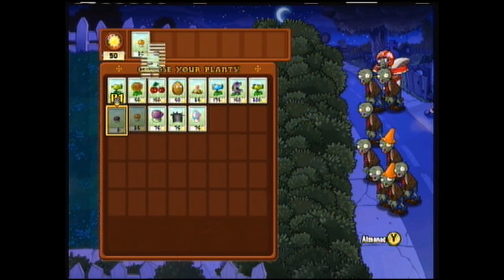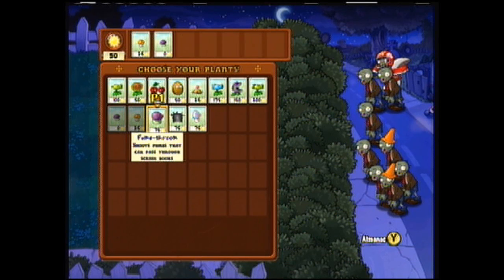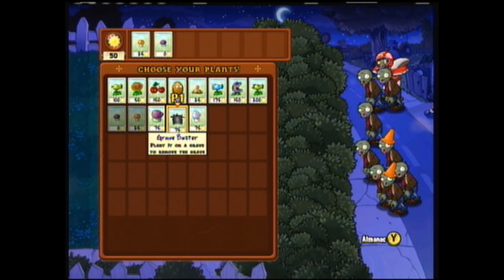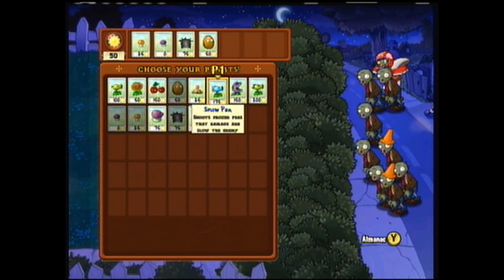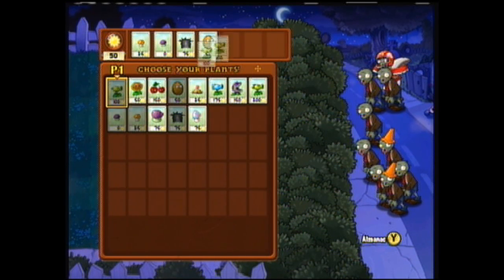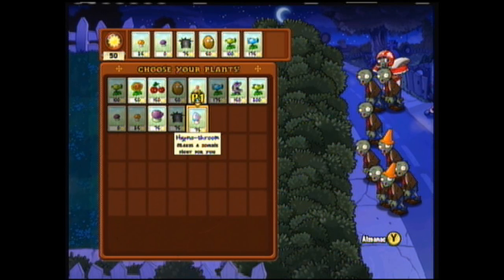Sun Shroom, Puff Shroom. I don't have any screen door zombies to worry about. I still need the grave buster or the walnut, pea shooter, snow pea — and because I gotta show it, the Hypno Shroom, which will be useful for dealing with the football player zombies. My advice: don't plant it until the football player zombie is right in front of you and hopefully not almost dead. I think I can survive off of this, so let's give it a shot.